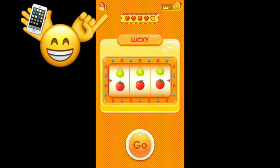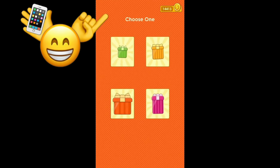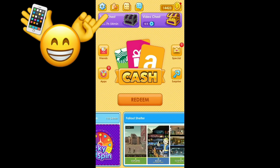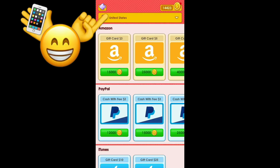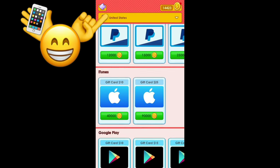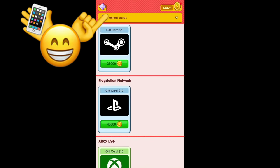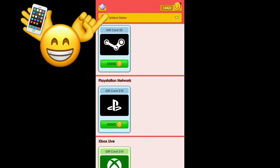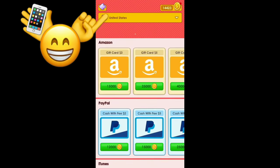There's also a slot machine you can play. You just hit go. You can also watch videos to collect coins, and choose gifts for points as well. After you've accumulated enough coins, go to where it says redeem. You can redeem for Amazon gift cards — you need 15,000 coins — PayPal cash, iTunes gift cards, Google Play gift cards, Steam Wallet, PlayStation Network gift cards, and Xbox Live. Just make sure your coin total matches the amount you want to redeem.